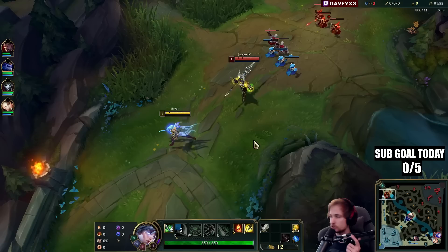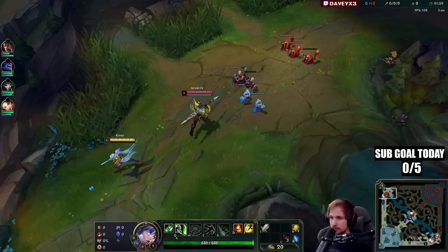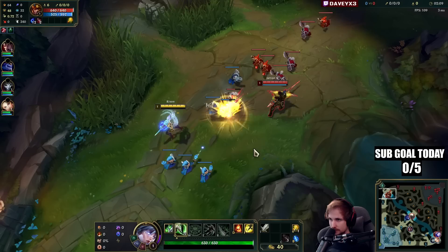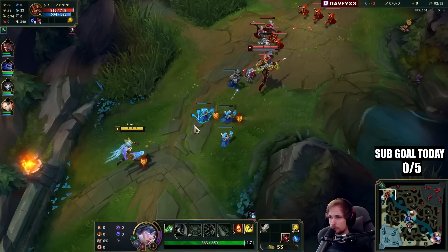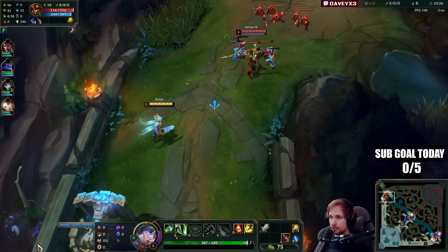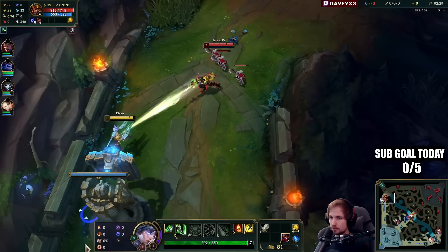Jarvan's pushing really hard at level one — it's actually smart, because this should be a winning matchup for me. But he's running Grasp and currently has it active, so if I go for a trade I'm actually going to lose it. He's got Bone Plating at least — I think he's got Bone Plating with the Grasp page. I'll be playing safe and setting up for level three specifically.